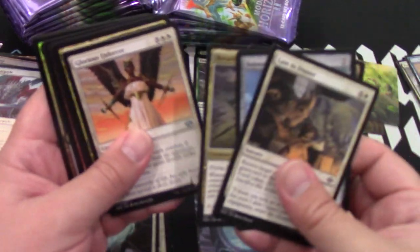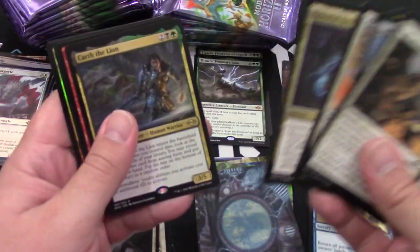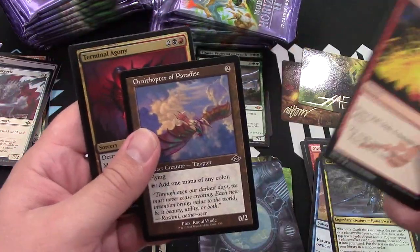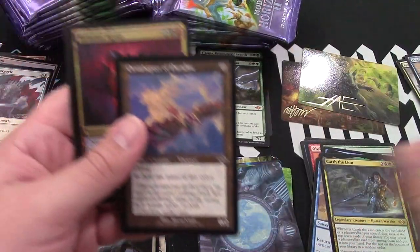Oh, another autograph one — there we go, it's the squirrel! That one actually looks pretty cool, I like that signature. Can't have too many of those. This one doesn't have a bunch of uncommons, so I guess if you get a fetch you get a bunch of uncommons — that's what I'm thinking. We'll have to find another uncommon to verify.